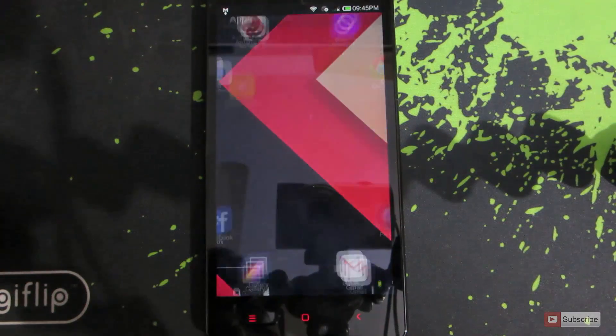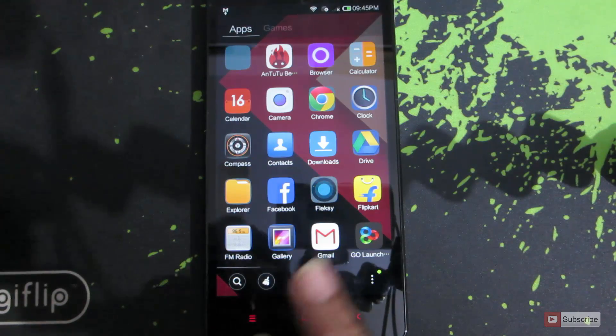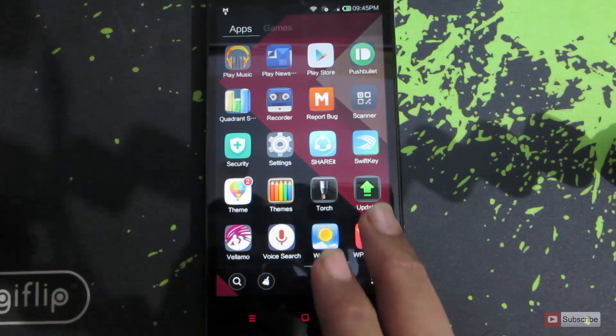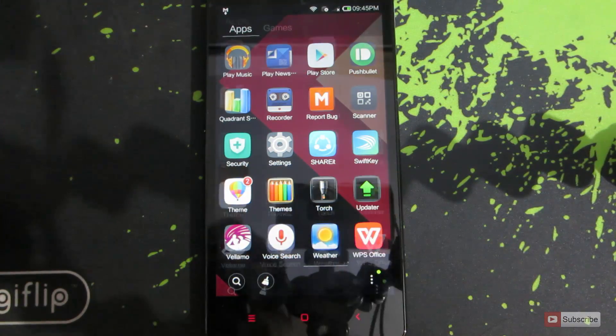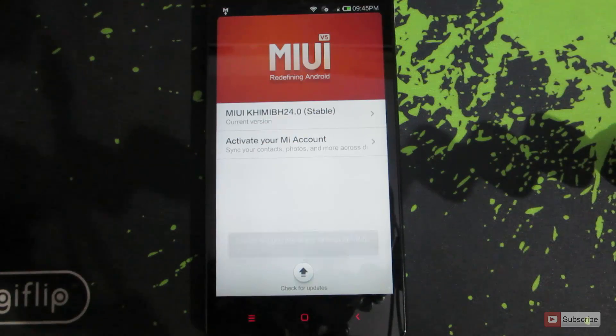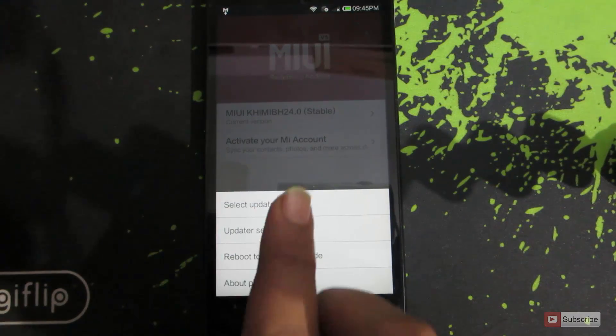Now go to the home screen and open up the app called Updater. Once you are here it will by default check for the latest updates. Now press the menu button and select 'Update Package'.